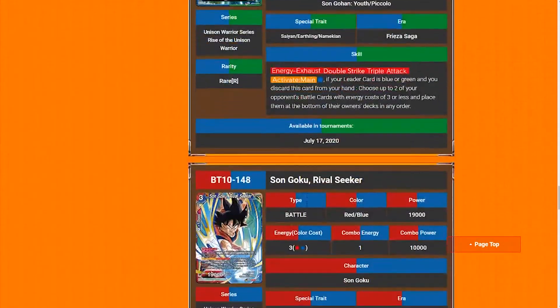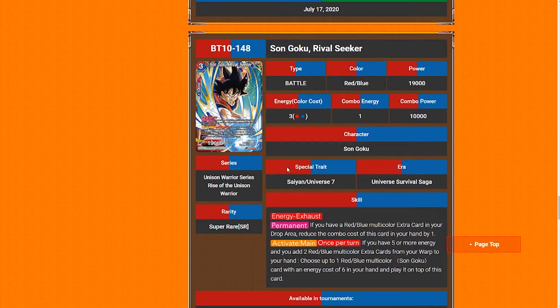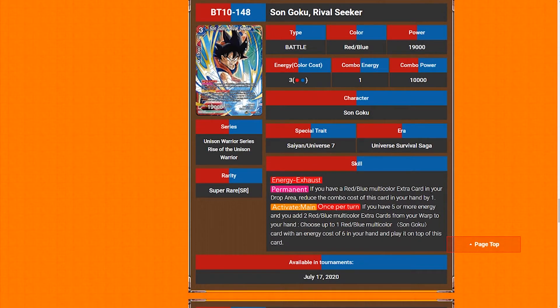Son Goku 'Rival Seeker' — three-drop, 19k, blue-red. This guy's got some people talking, and I don't know if that's a good thing. Permanent: if you have a red-blue multicolor extra card in your drop area, you may reduce the combo cost of a card in your hand by one — that helps out a lot because Invoker really struggled with combo power. It's basically four more 10ks if you run four, which is pretty nice. Active main, once — return: if you have five or more energy and two red-blue multicolor cards from your warp, return them to your hand, then choose up to one red-blue multicolor Son Goku card with energy cost six from your hand and play it on top of this card.